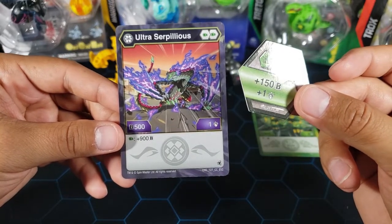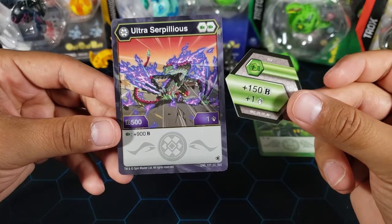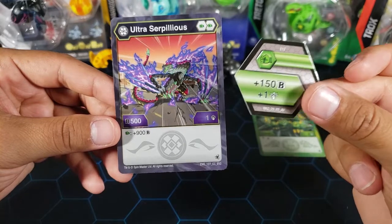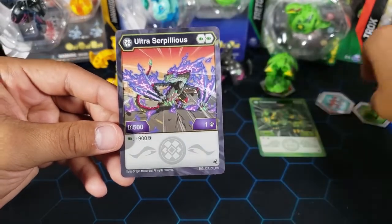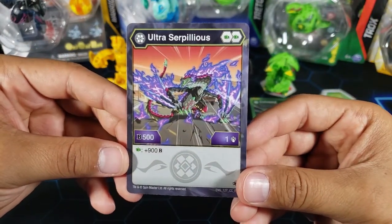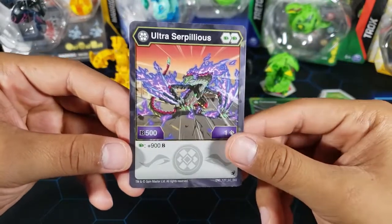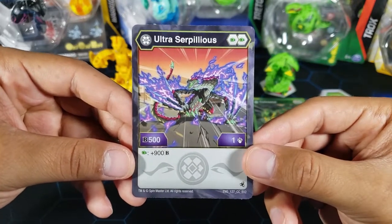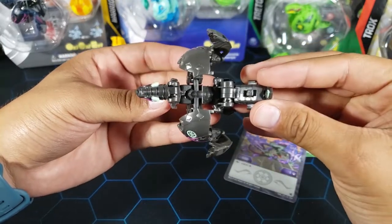Green fist decks have been actually pretty strong — there are cards like Holy Flame that activate well with green fist. So being at 1550 with two damage on a green fist is not too bad. I'm also not sure if it can double core, but if it can, it's really good. What do you guys think of this Darkest Ultra Serpilius?